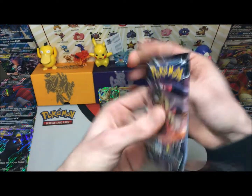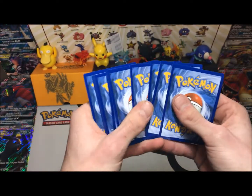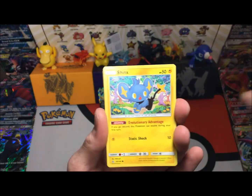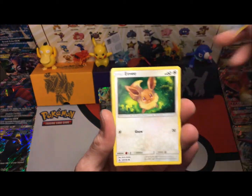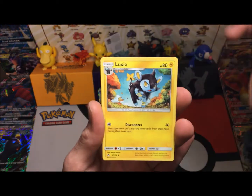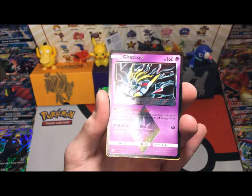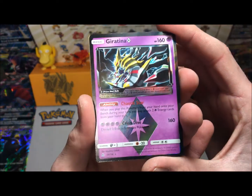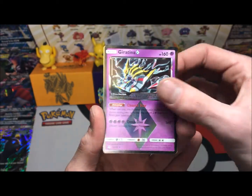Into our final pack with Giratina on it — let's see if we can pull the goods. Last pack magic, let's hope for the best. We bring it around: a Shinx, a lone Diglett, a lone Vulpix, an Eevee, a Croagunk, a Luxio, a Unit Energy — and we got a Giratina Prism Star! Crisis Dive and Chaotic Star, very nice. And a Salazzle to finish it off.